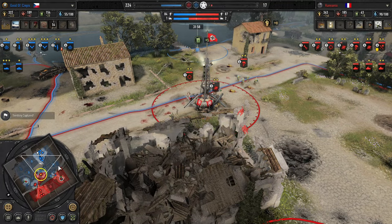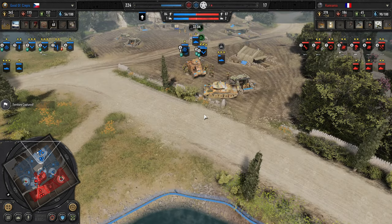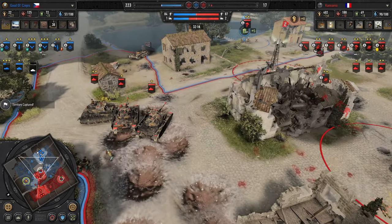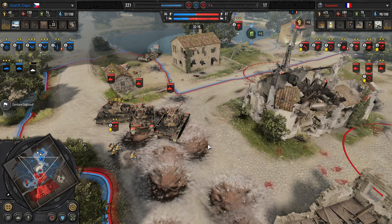Here are the LMG commandos — the sniper backs off and they're just going to dive this VP to prevent it from being capped. They're eventually forced off, but that VP advantage continues to tick down for Kanemix. He's able to cap the center and will cap the north side shortly. Meanwhile, Cepes is backed up in his base repairing all his units. He's got Kanemix down to 17 VPs, but we've all seen games turn at this point.